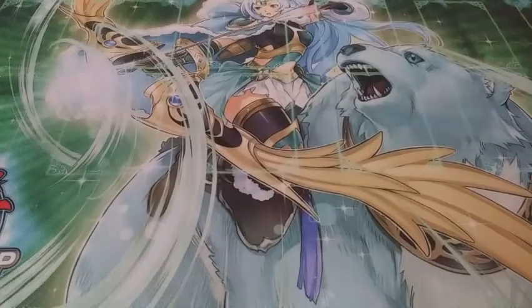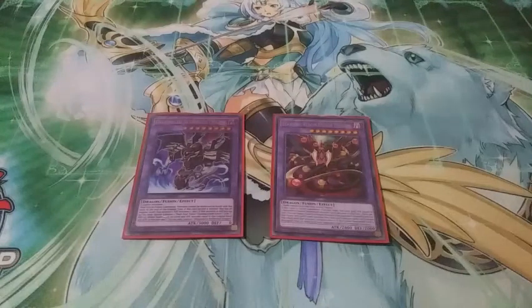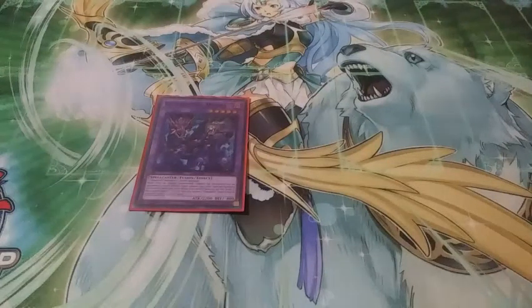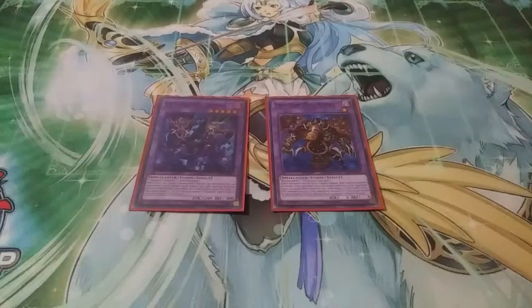First part of the extra deck — Super Polymerization targets. First: Dragonecro Nethersoul Dragon, which you can make with any two zombies with Zombie World in play. It's 3000 attack — any monster you battle with it doesn't get destroyed; you just steal their attack points and make a Dark Soul token. And in case that doesn't happen, you have Starving Venom Fusion Dragon to steal two dark attribute monsters, which is brutally painful for most decks. Super Polymerization is just busted. Next are your Instant Fusion targets: El Shaddoll Winda — you Reborn a Gozuki when Zombie World is in play and your opponent is just locked out of special summoning. And Thousand-Eyes Restrict so you can steal your opponent's problematic monsters like Spiral, boss monsters — steal them, make them your own, then make a Link or Synchro off of it.